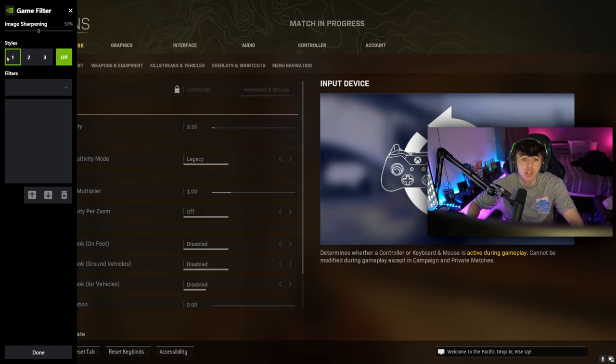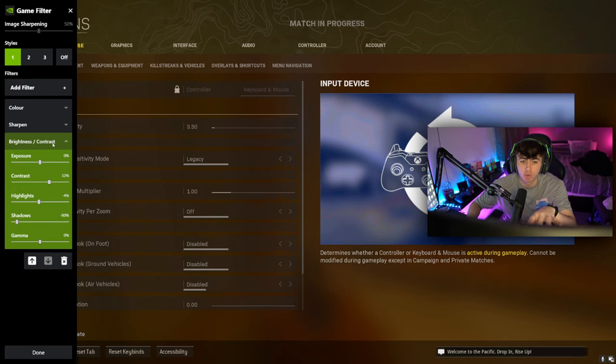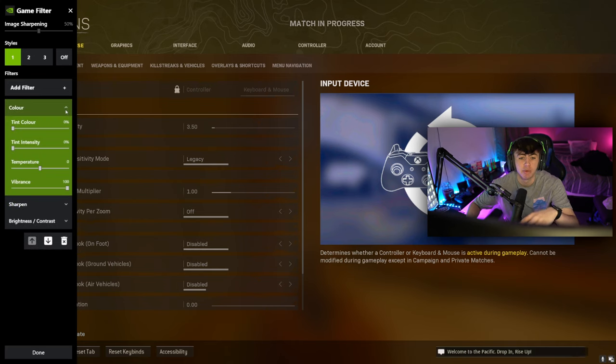In terms of the game filters I run: first, add Brightness and Contrast — make sure you do it in this order, otherwise your filters won't look like mine. Brightness and Contrast: exposure 32, contrast minus 4%, highlights minus 80, shadows 0%, gamma 0. Next, Sharpen: intensity 60, ignore film grain 100. Finally, add Color for that extra vibrance — tint color and tint intensity at 0%, temperature 0, and vibrance up to 100.